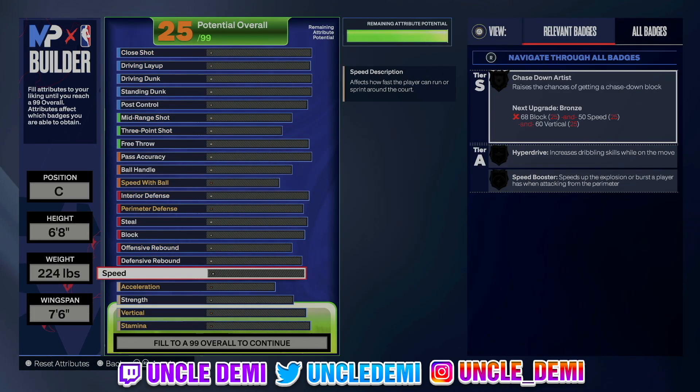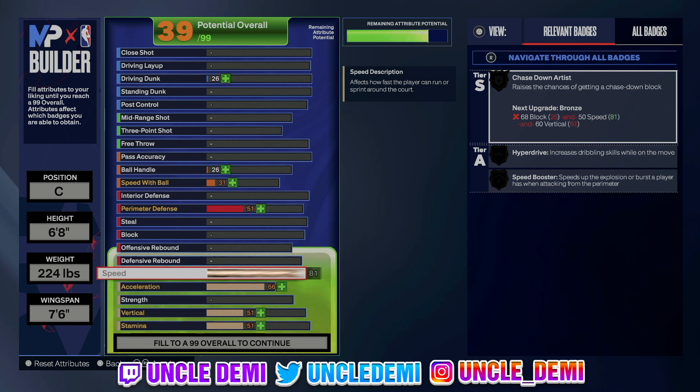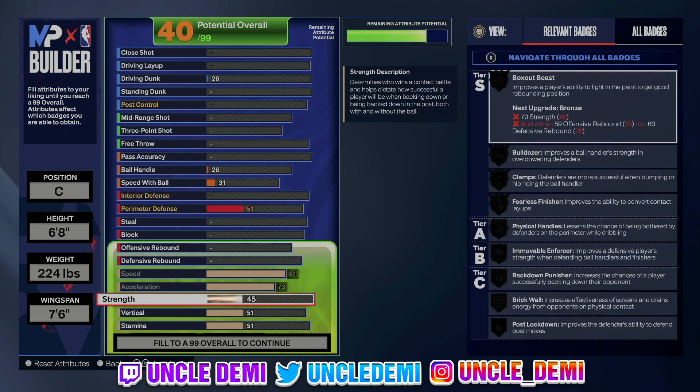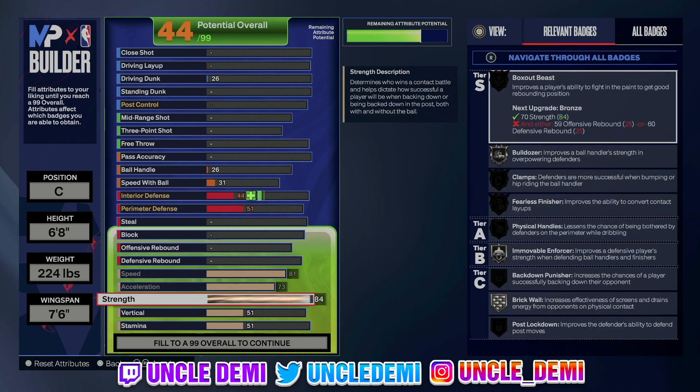We're gonna make sure we get every attribute that matters. We're going 81 on speed — that's gonna give us not only our chase down but also our speed booster on silver and hyper drive on bronze. We're going 73 on acceleration, which gives us blow buys on bronze and fast feet on silver. Then 84 on strength, which gives us bulldozer on silver, mover on silver, and brick wall on silver. This build is more of a secondary ball handler type — even though it's a center, in the rec you'd most likely be playing small forward or power forward.